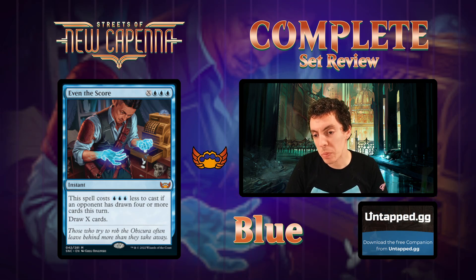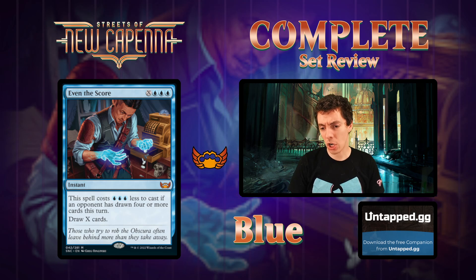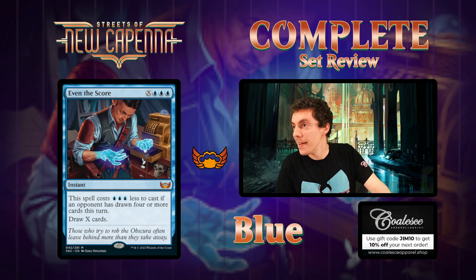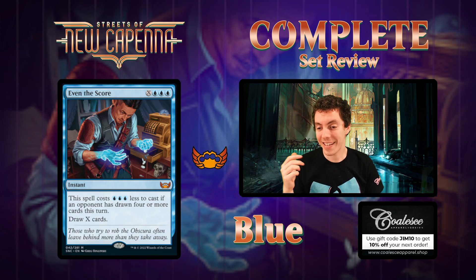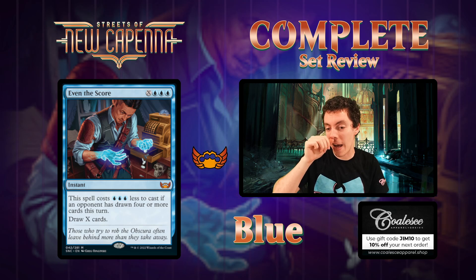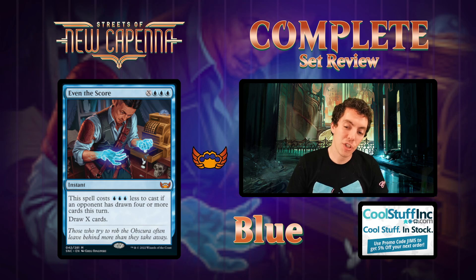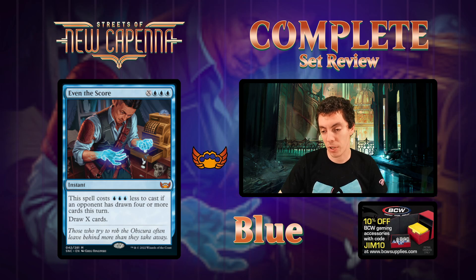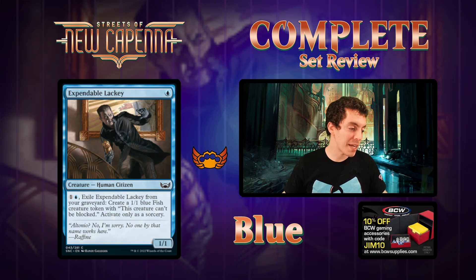Even the Score - blue blue blue X instant, draw X cards. This card costs three blue less if an opponent has drawn four or more cards this turn. So it's good against Brainstorm or Jace the Mind Sculptor, but if your opponent drew four cards this turn, you're probably losing anyway. Blue blue blue X to draw cards isn't good either. In limited it's an okay mana sink to draw some cards in the mid to late game, sure. But not a super exciting card overall.